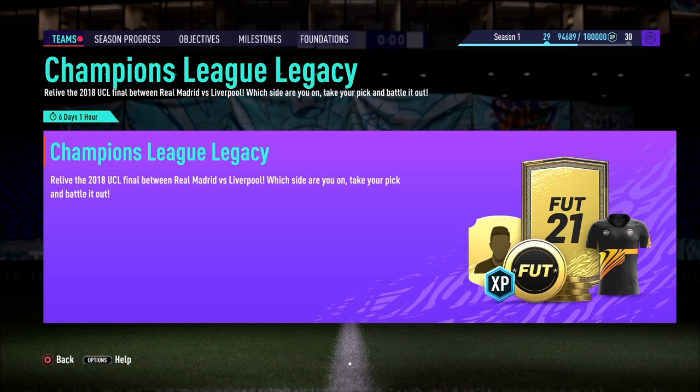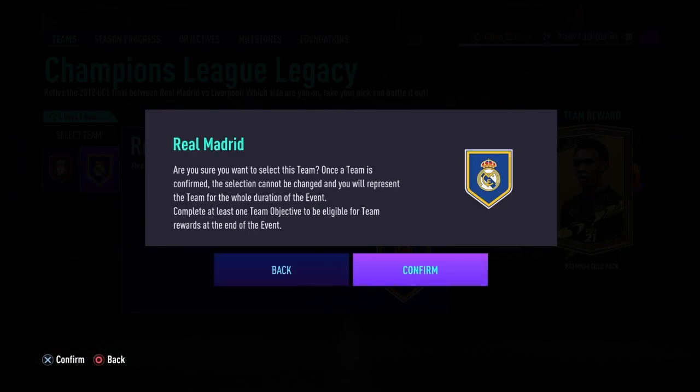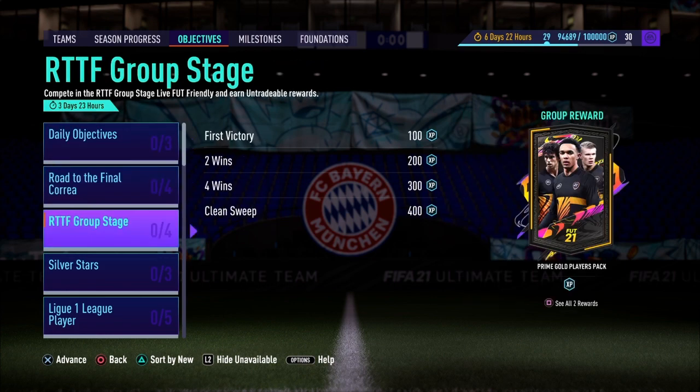For the pack I was talking about, you will have to go into Teams. Once you get there you will have the option to either represent Liverpool or Real Madrid. This is a community objective, so whichever side completes more objectives as a whole within the week gets a premium gold pack in return. I'm going to go with Real Madrid — I'm assuming they have more fans and they are the bigger club. Hopefully they win and you get yourself a 7.5k pack.